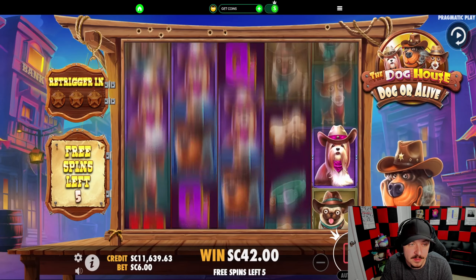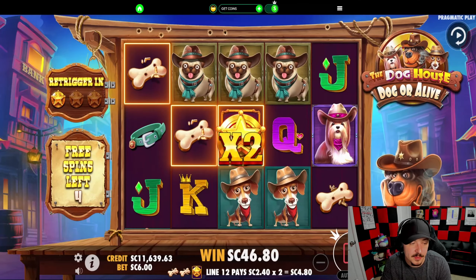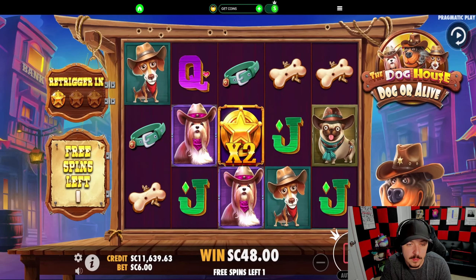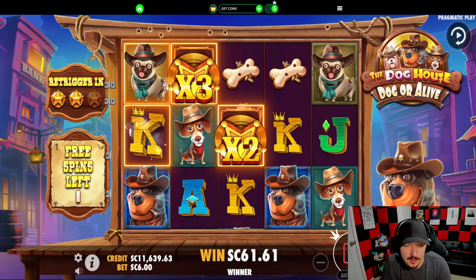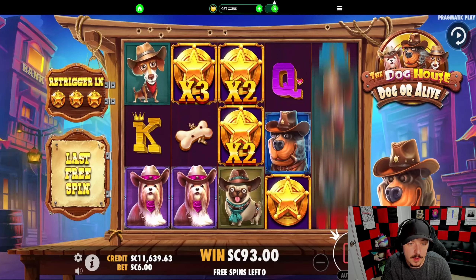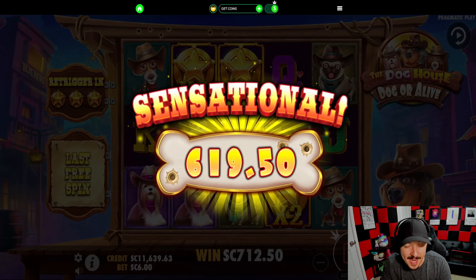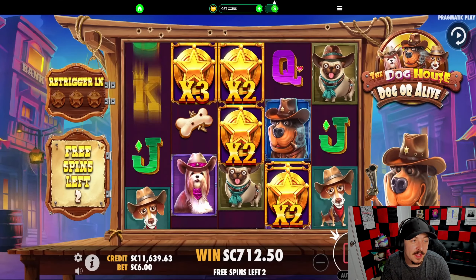Let's do 10 more at $6 — this is the bonus buy amount that baited me twice, so maybe we get it. We'll do another 30. There we go! Spun in the $600 bonus — now we're talking. We just want a lot of spins. Anything above a one is good. No more ones! Okay, 10 spins.